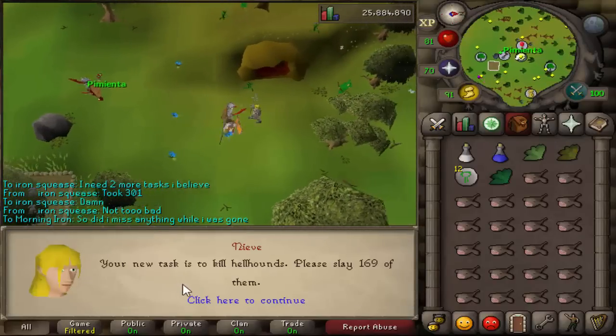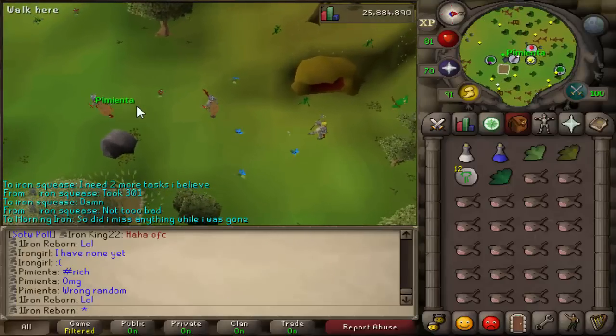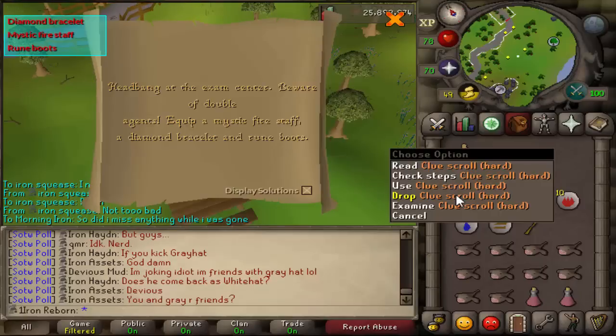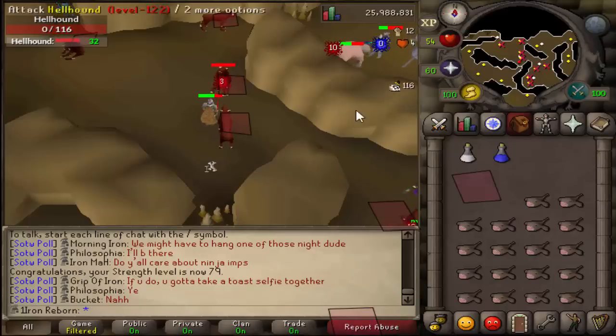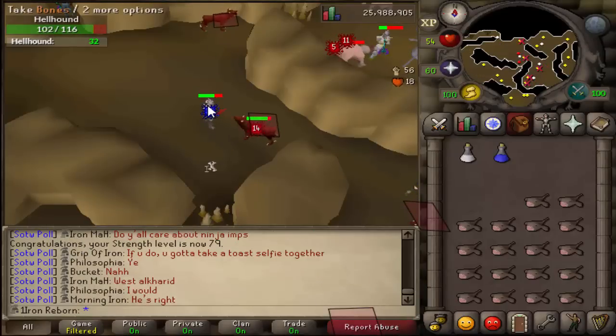Let's see what we get for our next task — Hellhounds, 169 kills, that'll be some good clue scrolls. We get the same clue as before — second step. There's our hard clue reward — nothing special, just mostly alchables. Back to Hellhounds. I missed a level there — level 79 Strength! 33 left. Hopefully we can get one more clue scroll — nope, didn't get it that time.